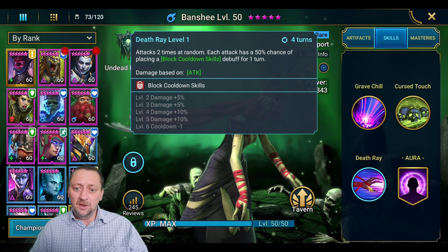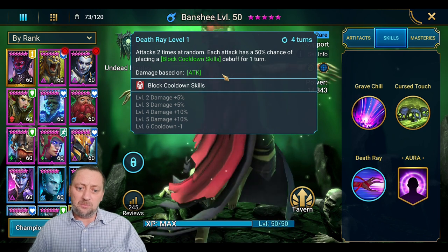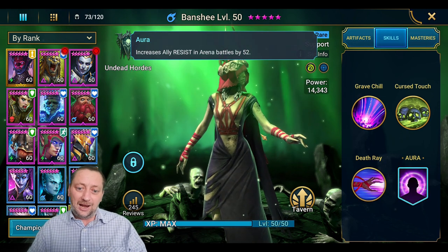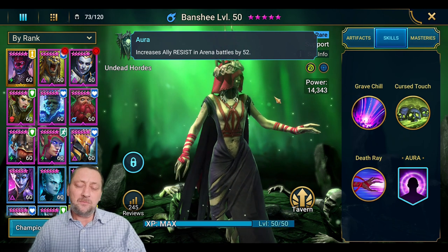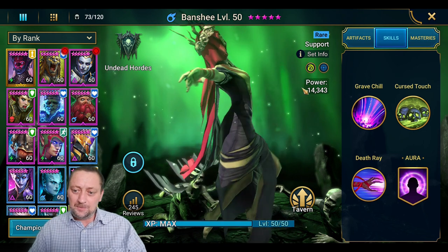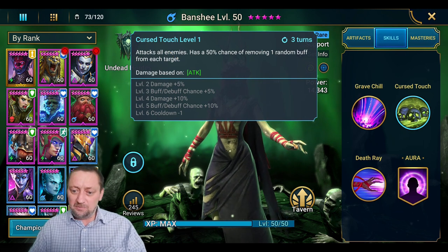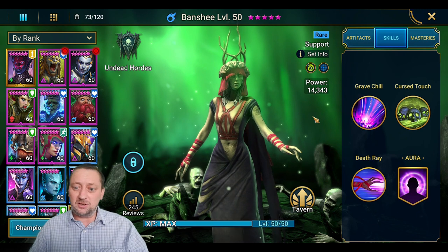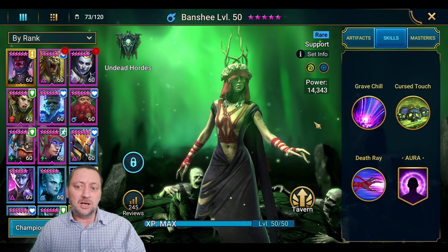On the A3, two hits at random, each with a 50% chance of placing a block cooldown skills debuff for a turn. That's on a 4-turn cooldown, bookable to 3. Block cooldown skills is great for the arena — she does come with an arena aura of ally resist +52 in arena battles. But personally I don't think that's where she's best used. She's not a Bellower; she doesn't have all the debuffs Bellower comes with, but Bellower is a void rare and much harder to get. Banshee is a perfectly good substitute for him.